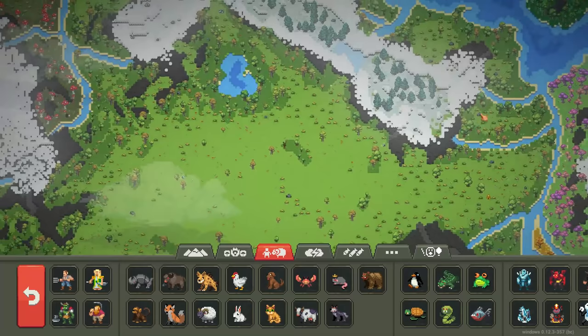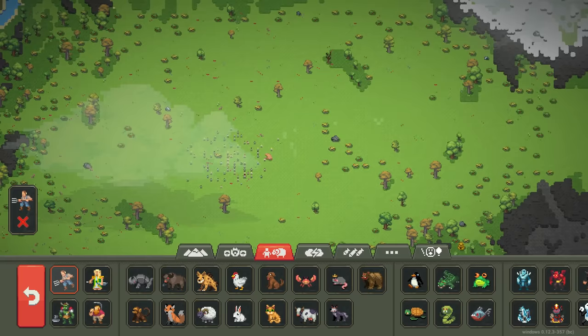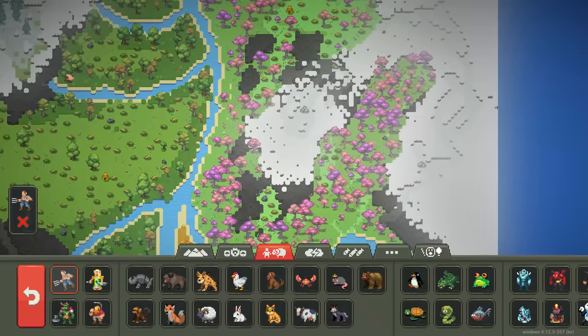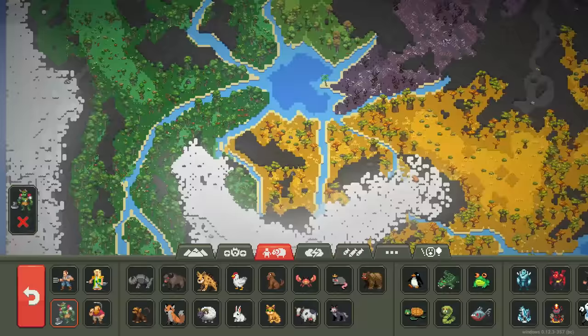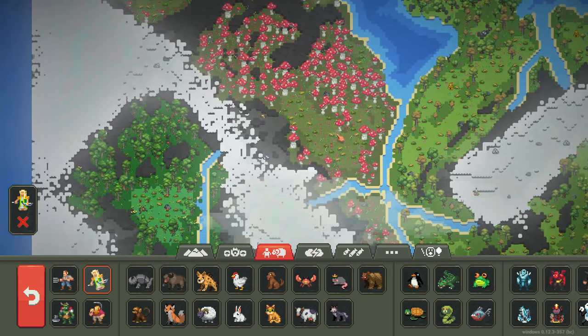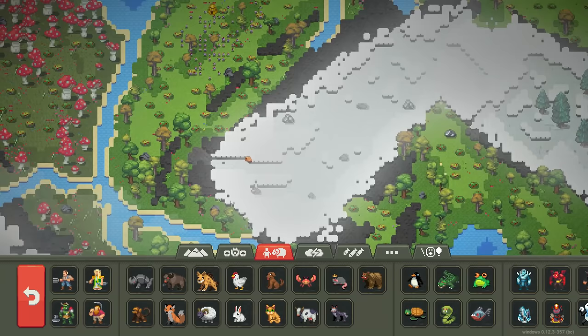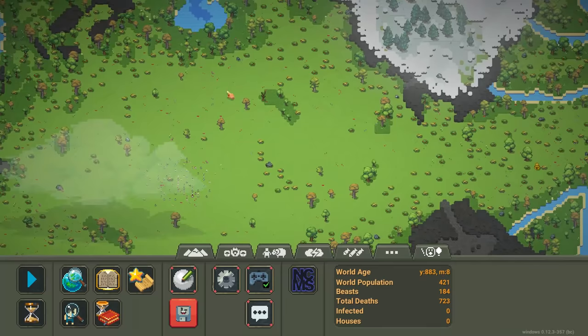We're going to put all four races and give them a lot of space to grow, and let them go for a long time. I'm going to put humans in the grasslands — I'm not really going to count how many I do, I don't think it matters that much. Let's put orcs in the savannah. I'm thinking elves in the jungle, and then the dwarves — I kind of want to put them up in the mountains. There's probably roughly about 100 each, but I did not really count.